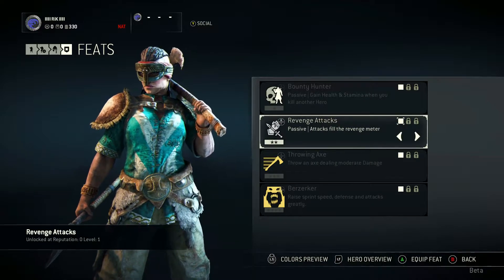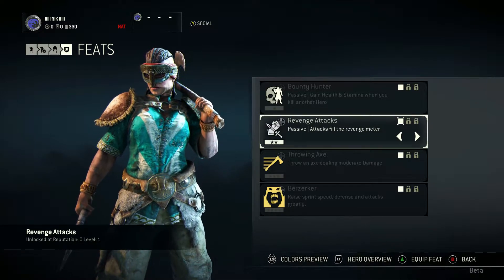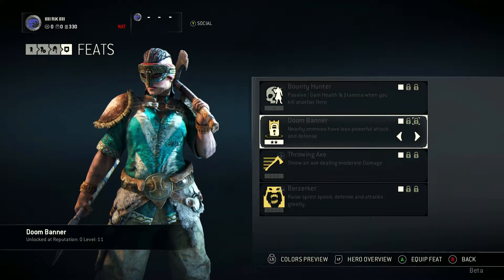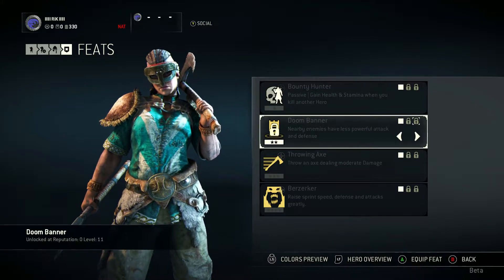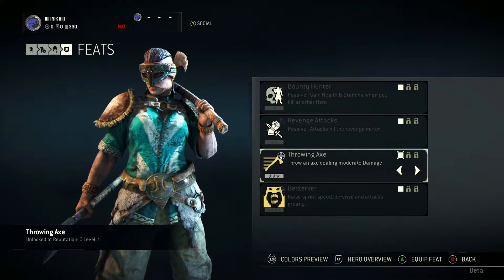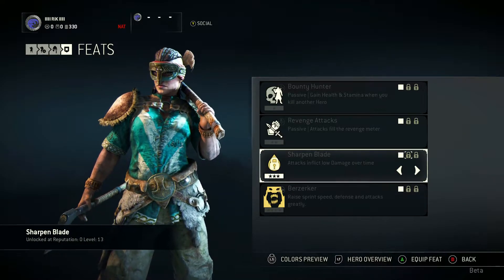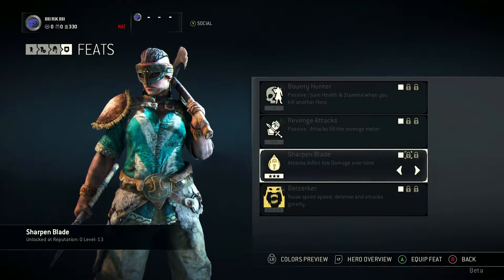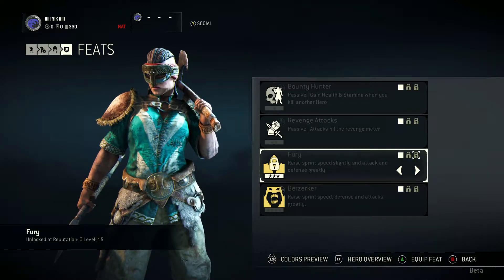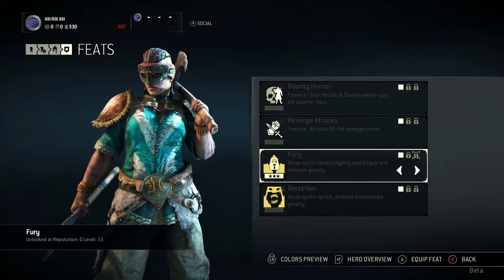Revenge Attacks is a passive — attacks fill the Revenge Meter, putting you into Revenge Mode for a rampage. Bear Trap sets a trap that damages and stops victims in their tracks, though I'm not a big fan of that one. Doom Banner makes nearby enemies have less powerful attack and defense — very good in team modes like Dominion when enemies are grouped up. Throwing Axe lets you throw an axe dealing moderate damage at running enemies — very fun and satisfying. Sharpen Blade inflicts low damage over time on attacks, which is a nice bonus if you're doing lots of little hits. Fury raises sprint speed and attack and defense greatly, though it doesn't really feel like it belongs with this light assassin class.